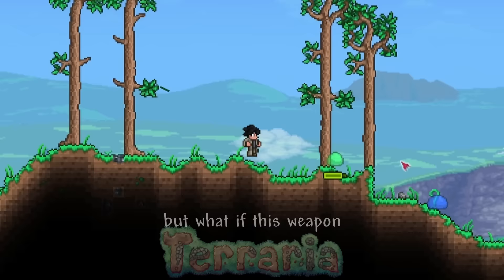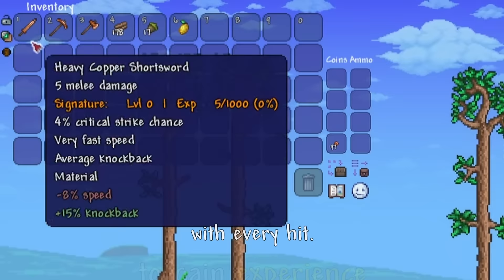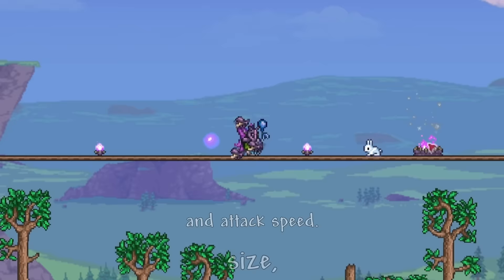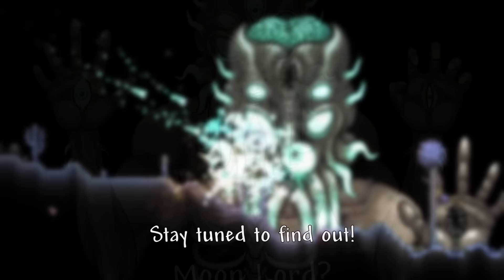But what if this weapon was able to grow and become stronger as you progress through the game? In this video, I'm only allowed to use the Copper Shortsword. However, I installed a mod that allows this weapon to gain experience with every hit. With each level, it increases the damage, critical strike chance, size, and attack speed. Just how strong will this weapon become, and will it be enough to take down the final boss Moon Lord? Stay tuned to find out.